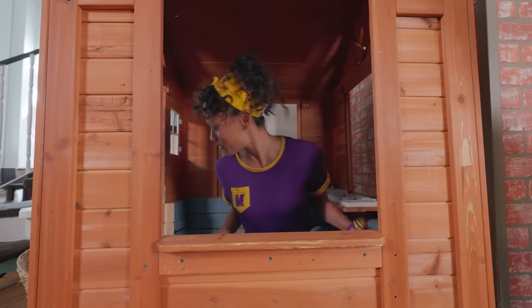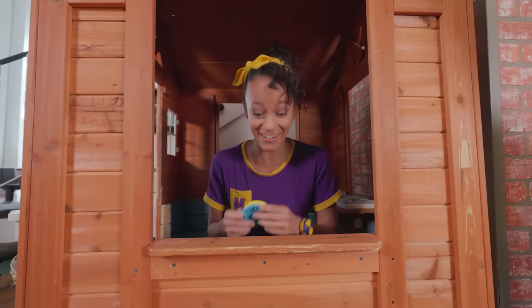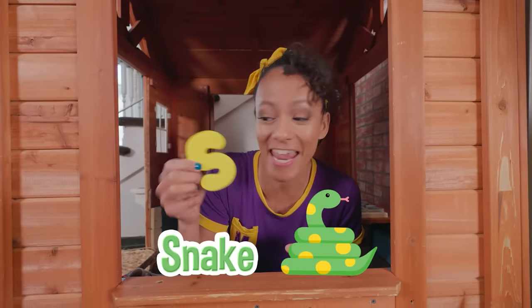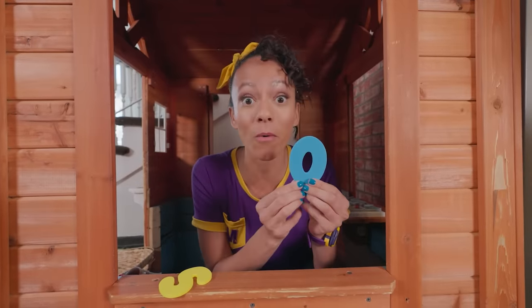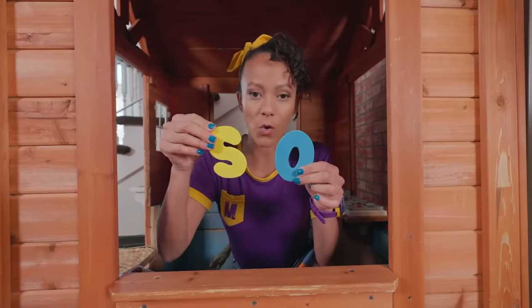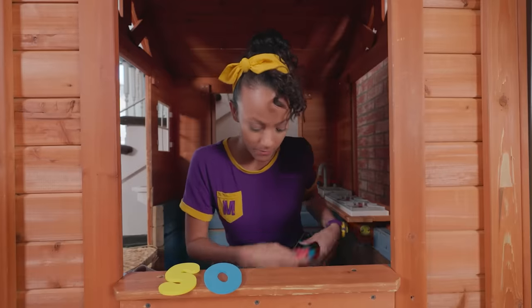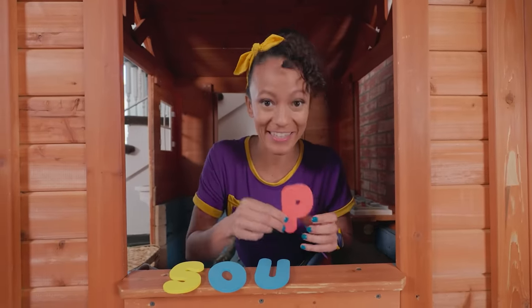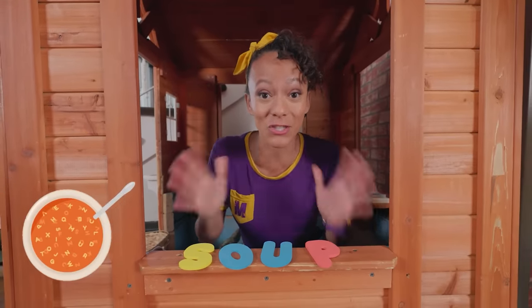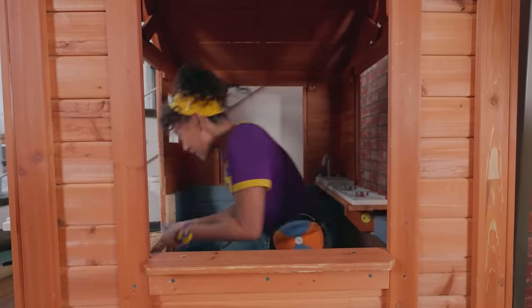Let's see what else is in this basket. There are two more letters — the letter S, S-S for snake or spaghetti, and the letter O. Remember when we found the letter O before for octopus? Okay, S-O — so. And I have the letter U and the letter P. S-O-U-P spells soup! That gives me a great idea to make alphabet soup!